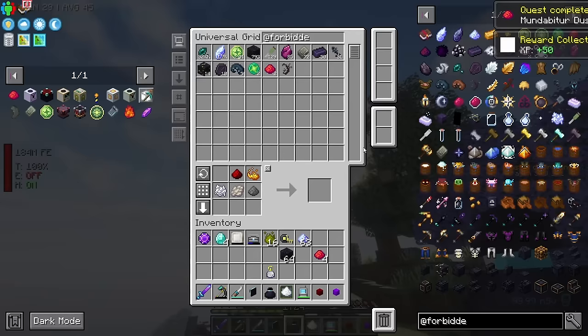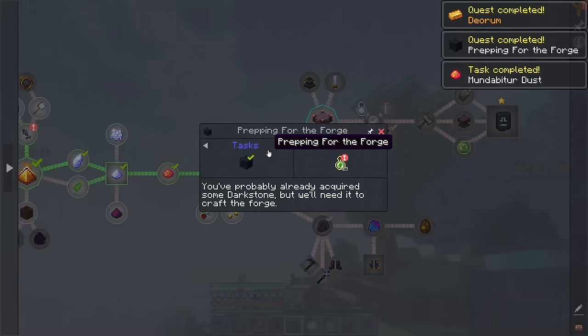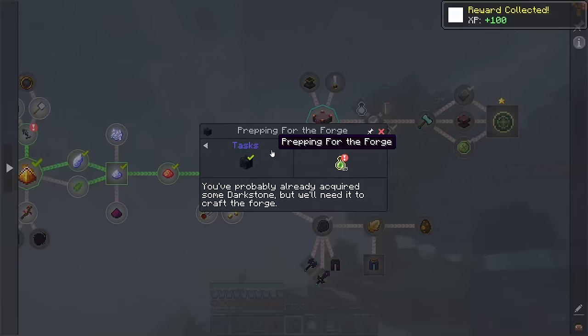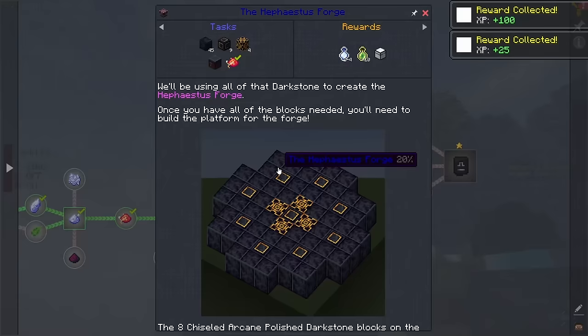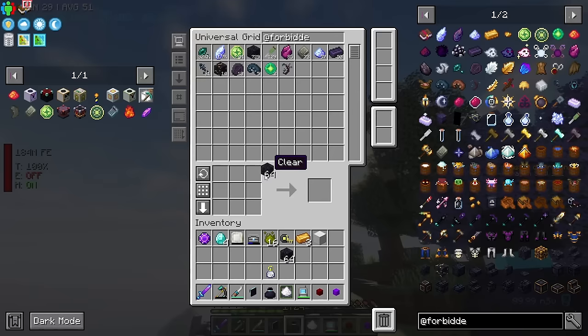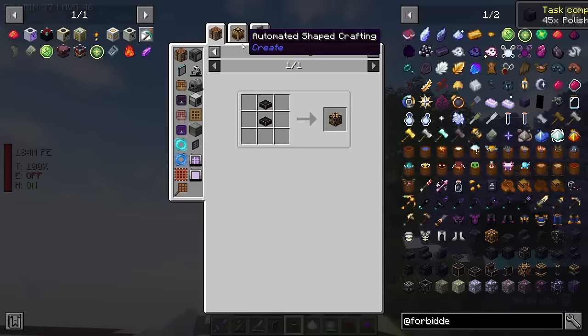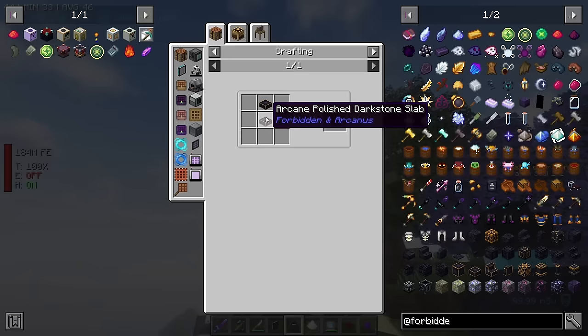Now we need to prep for the forge. Plenty of dark stone — awesome. We've got the deorium as well. Now we'll make the forge. We need 45 polished dark stone and 4 chiseled arcane polished dark stone. That's made out of arcane polished dark stone slabs, which are made out of arcane polished dark stone with andorium ingots. We're going to want a little bit more, so we'll get crafting.